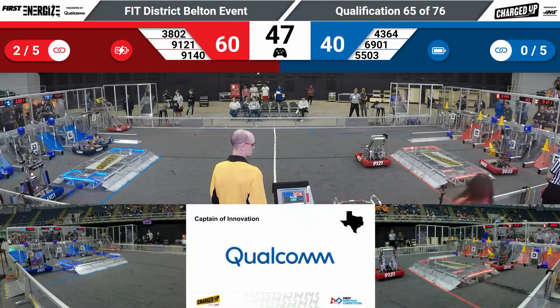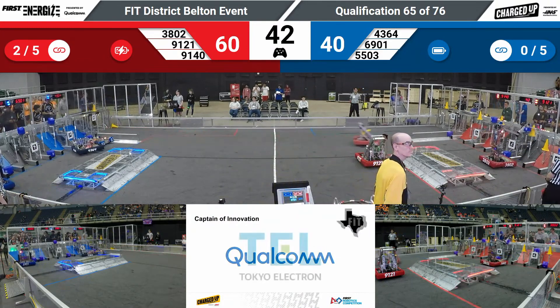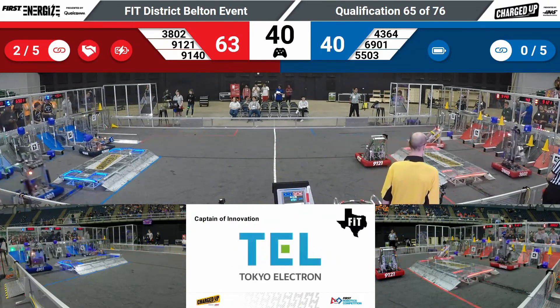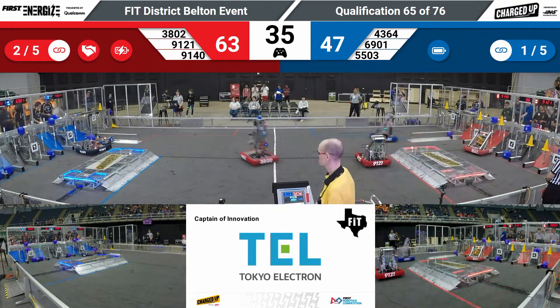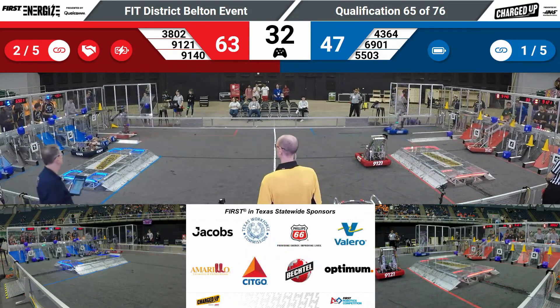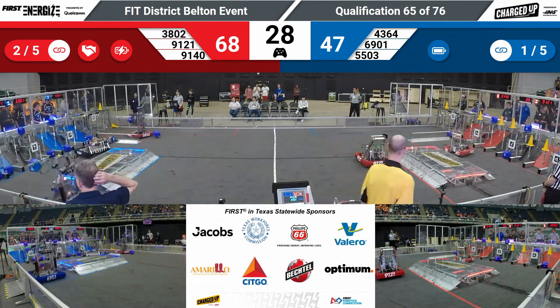4364, Metal Jackets, coming in with another cube for this Blue Alliance, trying to get it pushed into a hybrid node. Red Alliance here — they've got 35 seconds left and they're trying to capitalize on it. 91-40 going up to the top row with a cone.